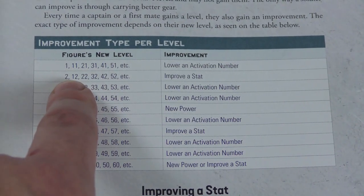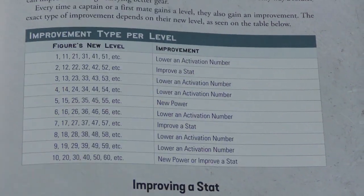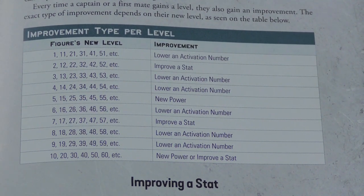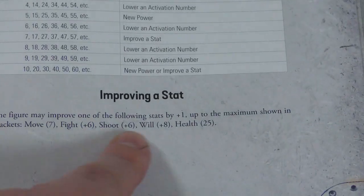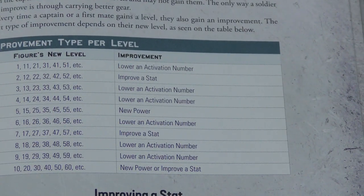When you go from level zero to level one with your first mate, you can lower an activation number. At level two, you have to improve a stat. The way leveling is structured forces you to diversify — unlike Frostgrave where you could just keep improving the same stat until it hit the max. It's a more strict leveling guide here, with a clear level-up table showing which kind of improvement you get at each level.